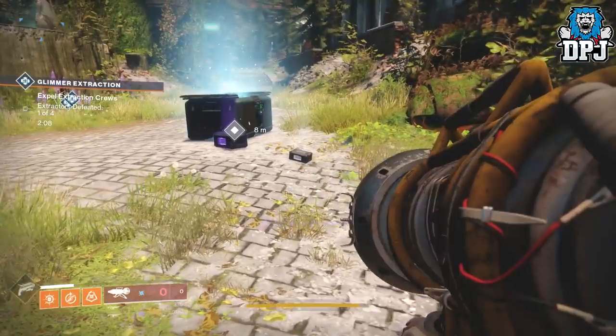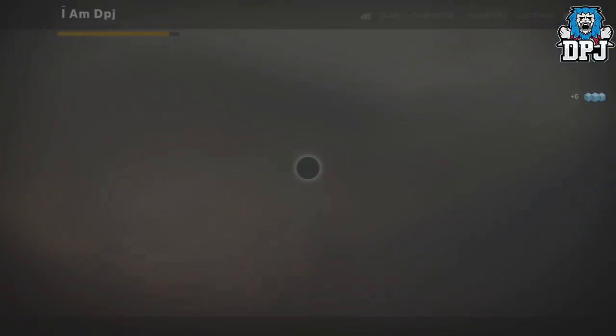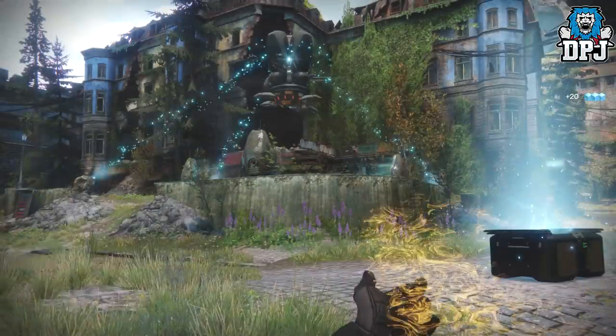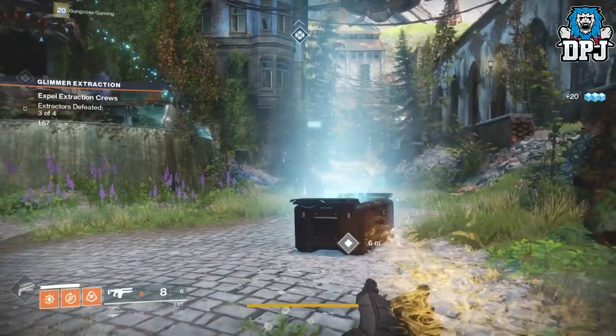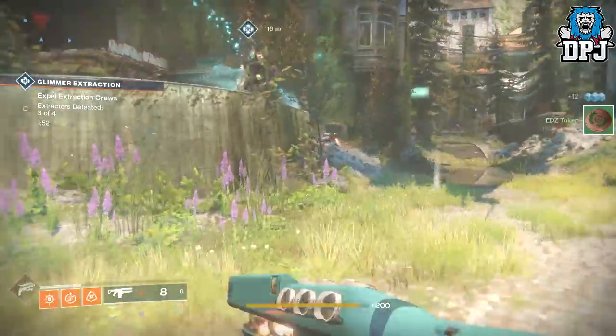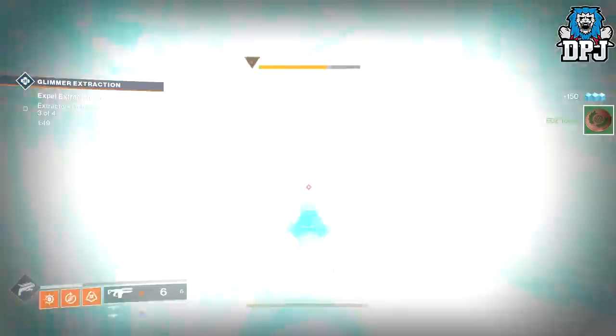So it's simple: make sure you have your Wardcliff equipped. If it has full ammo that's cool, use it where and whenever you need to, but at that very last shot switch to another power weapon. In doing so you actually get a full clip and reserves — whether you choose a launcher, a sniper, a fusion, a shotty, a linear, whatever — you get a full clip and full reserves to use.